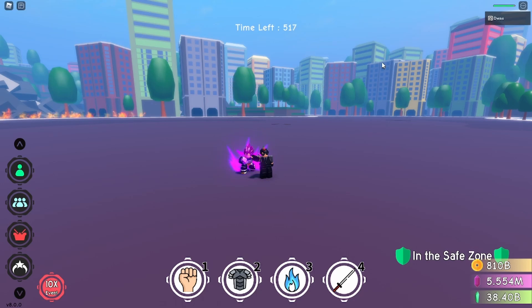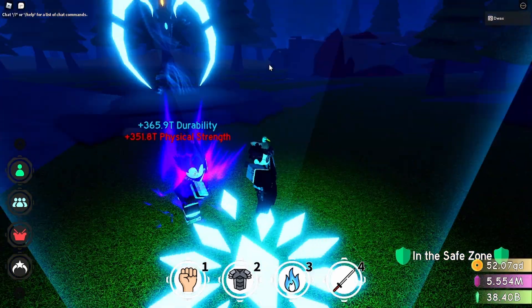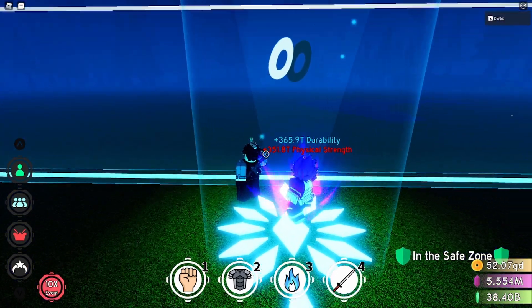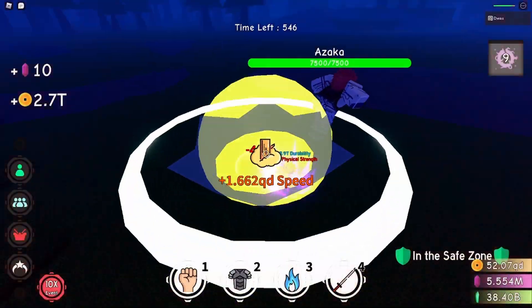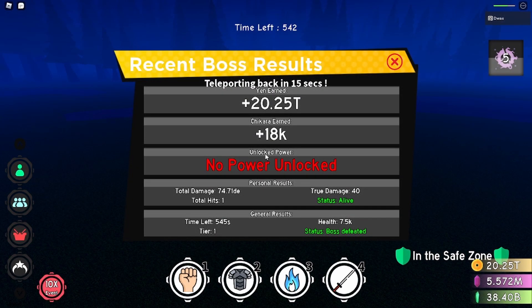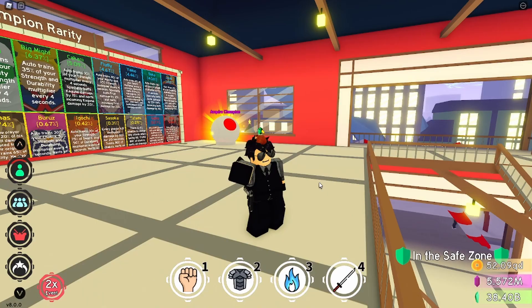I'm also gonna do this on the Castle boss to show you 100% that this works on every boss. Now I'm in the Castle boss area, I wait for the cooldown, go straight over to Akasa — no cuts — I use the ability and he is dead. That's how I easily got 18,000 Chikara. I might even do this on stream because it's so easy. I'll probably use it to grind Overlord and the ice boss to get both powers.